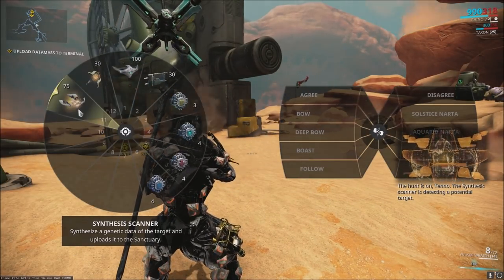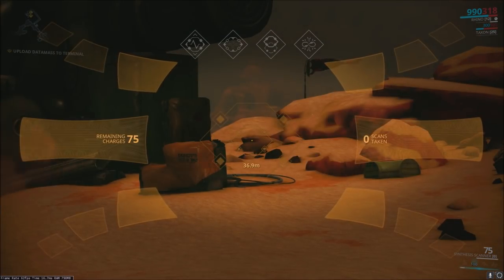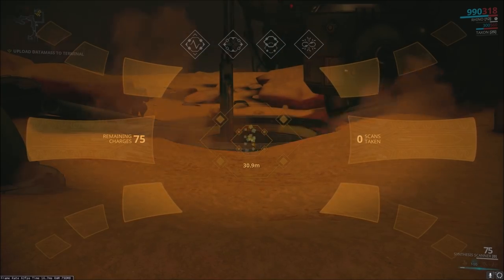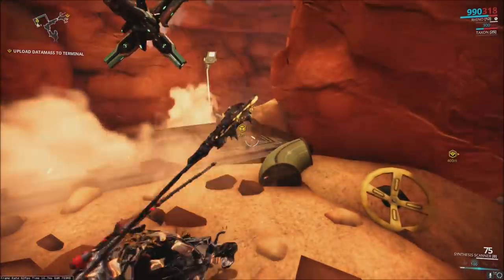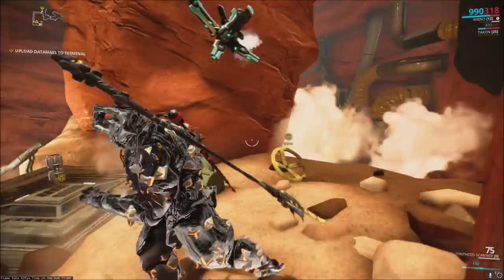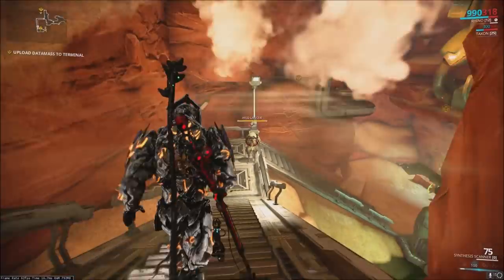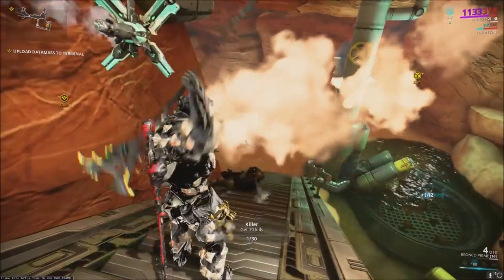As soon as you jump into the mission, Simaris is going to talk to you — that's how you'll know the mission is active. You're going to want to select your Synthesis Scanner and use it to look around. It works the same way as the Codex Scanner: you can zoom in on objects and scan them. Scanning regular objects will give you affinity with Cephalon Simaris if you're trying to build up your reputation with him.